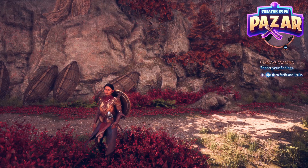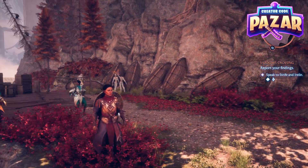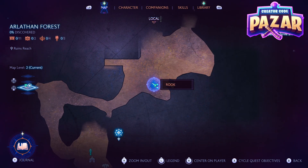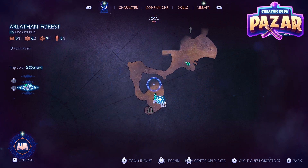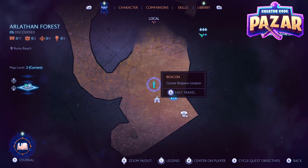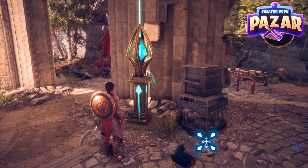All we need to do is hit Select, Options, or M depending on which input you are using, and then you are going to look for one of these beacons — it looks like this on the map — and then you're just going to hold down A, and that is going to allow you to fast travel, which is a pretty nifty thing to have.